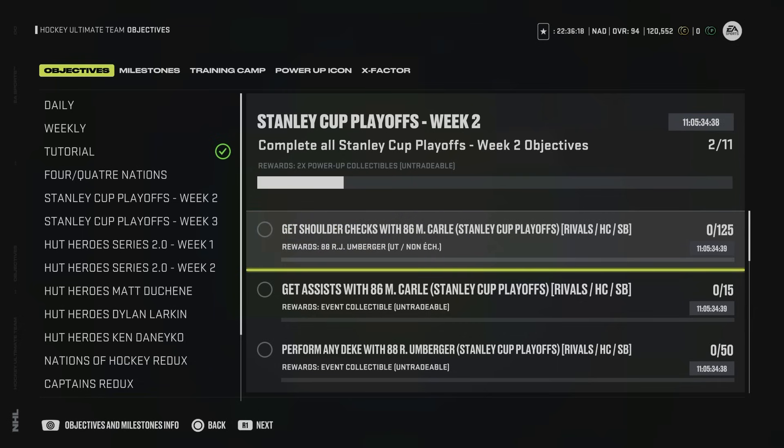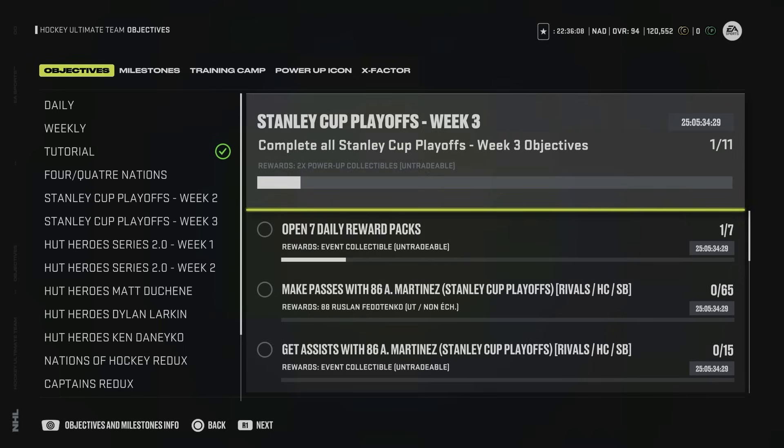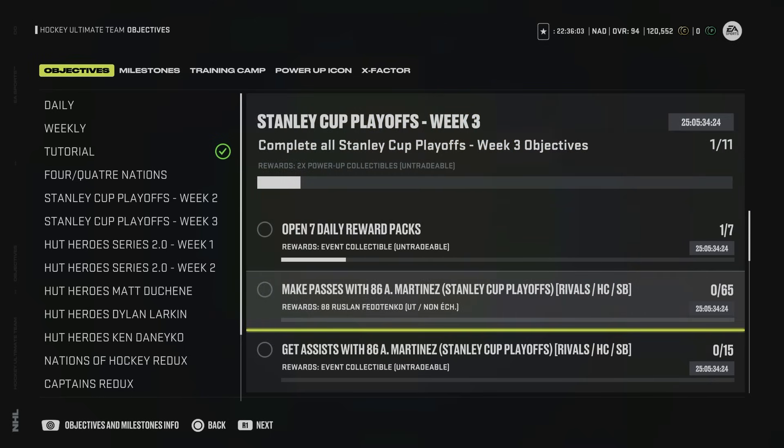However, I do have the 86 Matt Carl, and getting 125 shoulder checks with that card specifically will get me an 88 RJ Umberger. An 88 will trade in for four power-up collectibles. This in my opinion is worth the grind to just get it done. So throughout the next week I'm going to put a focus on getting this RJ Umberger. On top of that, in the Week Three Stanley Cup Playoffs objective path, we've got the 86 Alec Martinez, which I've already gotten. If you just make 65 passes in Rivals, Champs, or Squad Battles, you can get an 88 Ruslan Fedotenko — this will only take you one Squad Battle game, very easy. And again, that's another four power-up collectibles. That's eight right there.